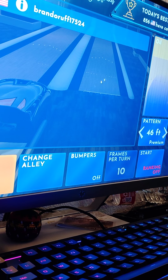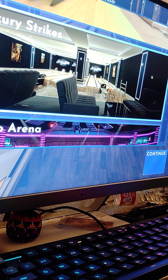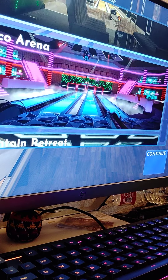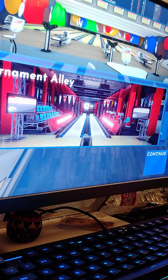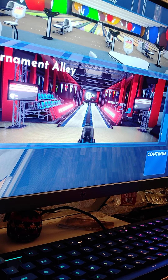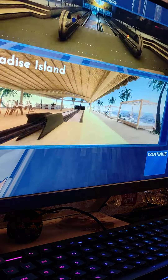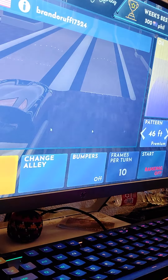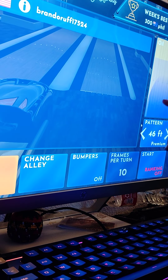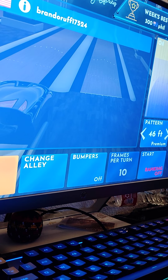And then you can change different alleys. I'm on this one right now, and there's a couple of different alleys you can choose from. They even have a tournament alley, which is the PBI alley, which is pretty cool. And there's more up here. But we're going to be playing on Luxury Strikes today, and we're going to see what I can do. You can choose oil patterns, bumpers if you need them, but let's start.